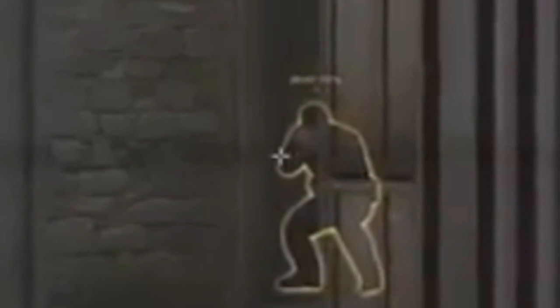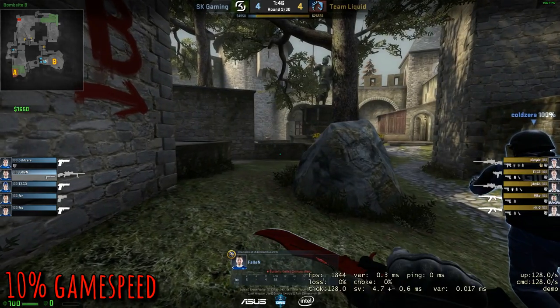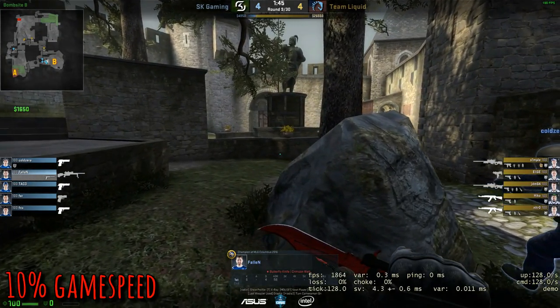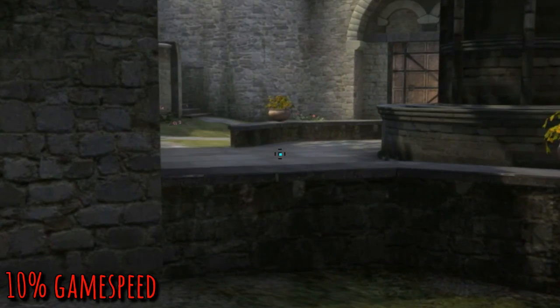Then it was figured out that it was a demo bug that's extremely noticeable whenever you're double zoomed in with a scoped weapon. I went back, downloaded that demo, and it's really weird — you can watch these jitters that happen throughout the entire demo even though it's 128 tick. And it's not just this demo; it's all the demos around this time and prior to this time.